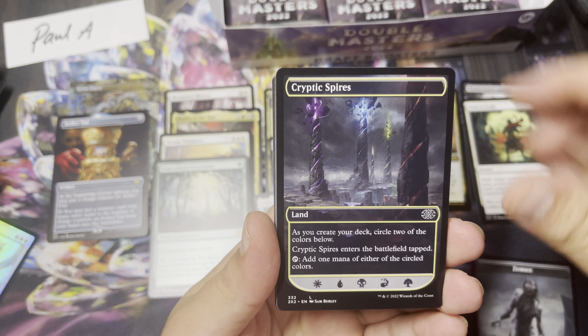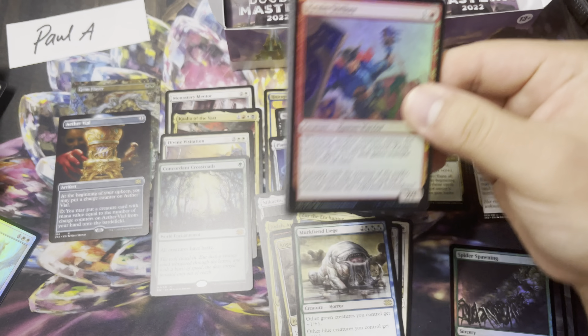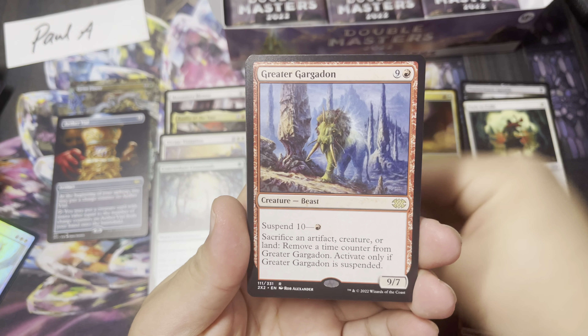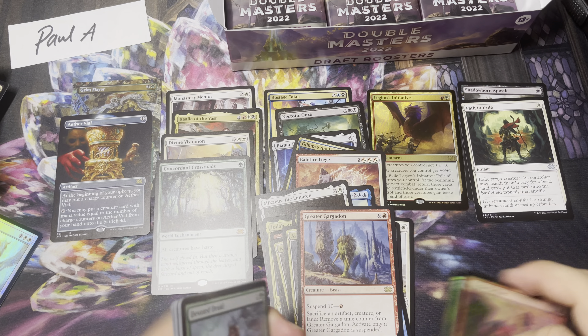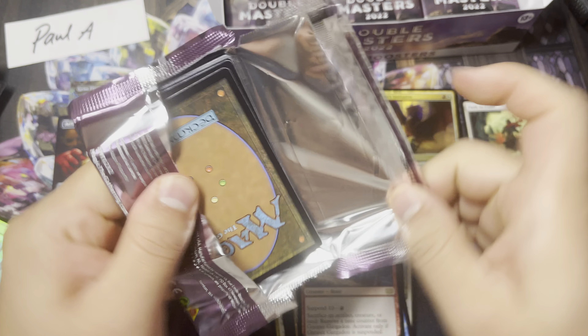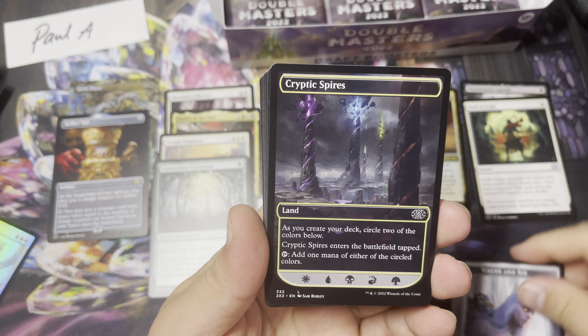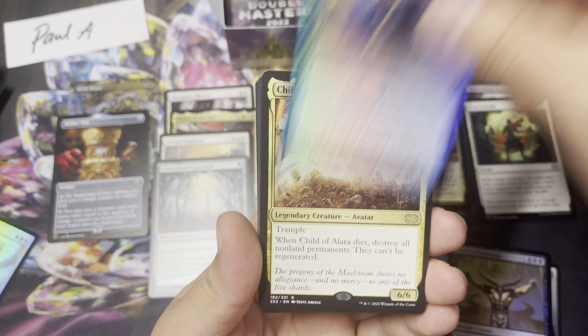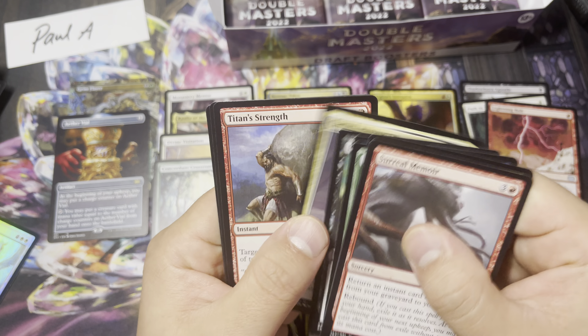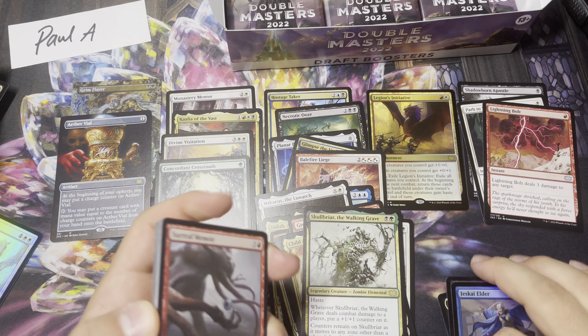Maybe in the comments just write Imperial Seal. We got a couple of extra collectors hanging out. We are also opening a Dominaria United Collector — because it's not quite there in value if we just open Double Masters stuff. So we got to open some other stuff just to make it even. We're going to open six more Dominaria United Collectors as well — it's kind of like the chaser. Child of Alara, Skull Briar, and a Lightning Bolt right there.